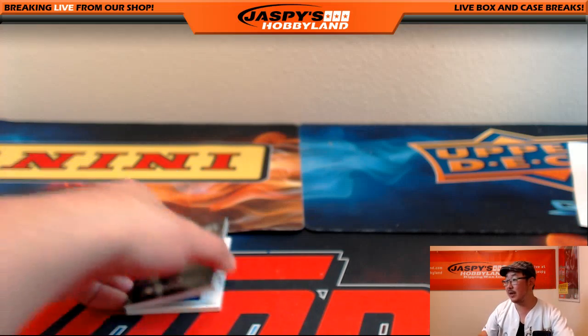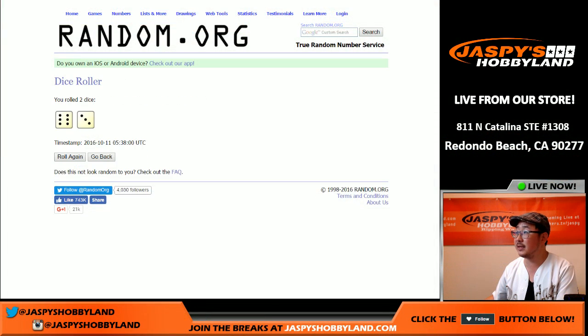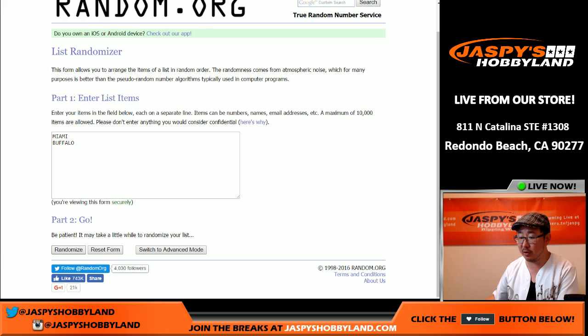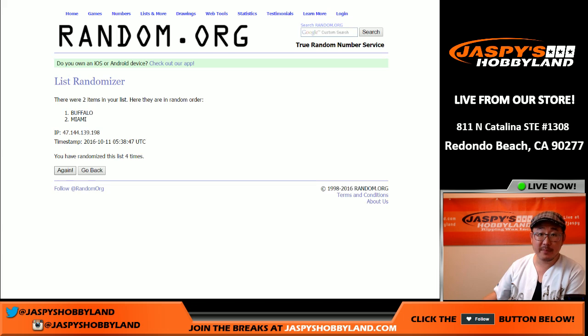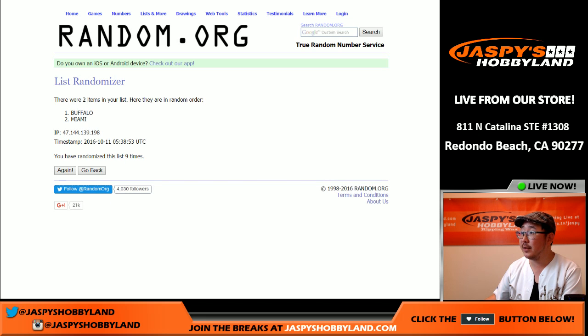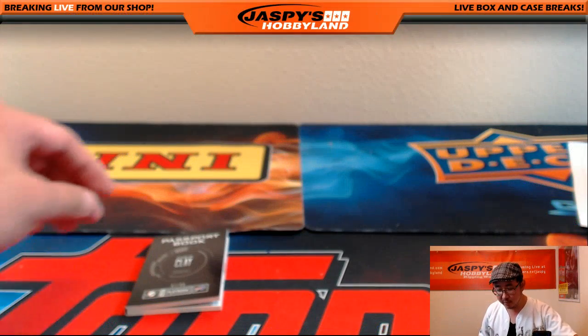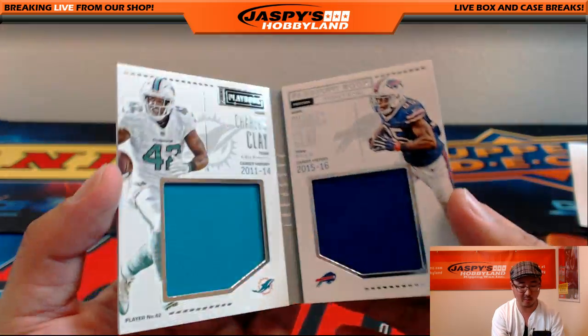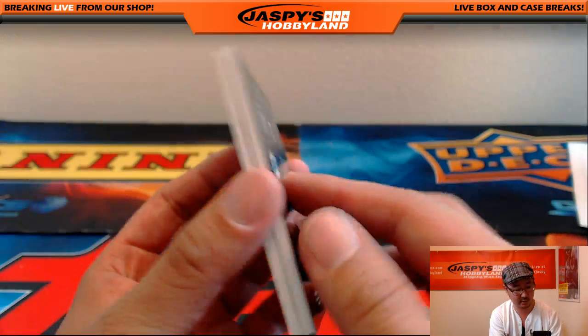And the last randomizer will be for this passport book. Once again, Miami to Buffalo — ninth and final time goes to Buffalo. The Bills — that would be Chris Orlando with the passport book. Charles Clay Dolphins patch and then Charles Clay Buffalo Bills patch. There you go. Nice.